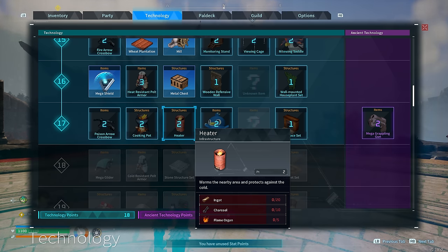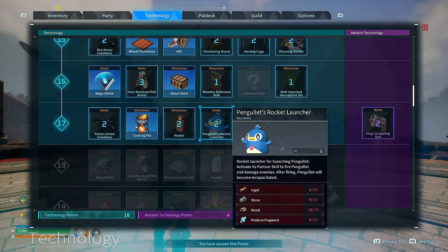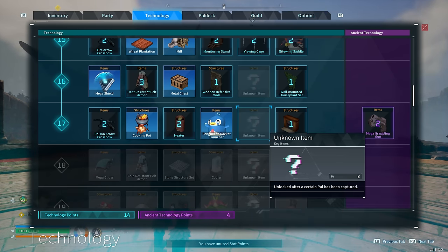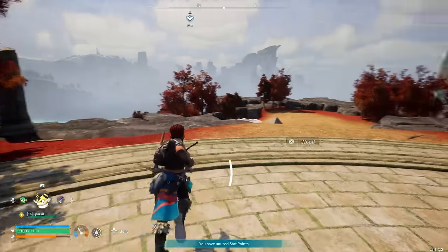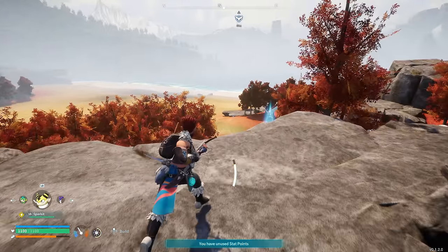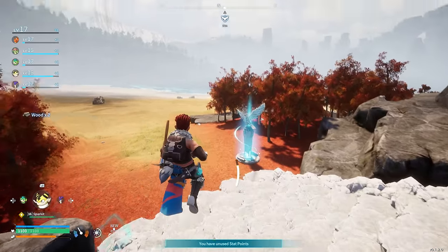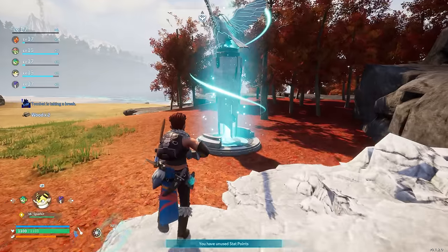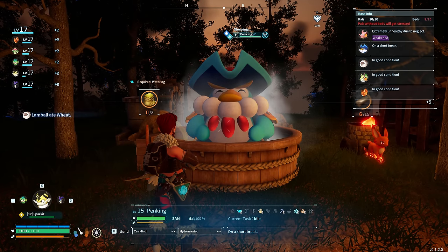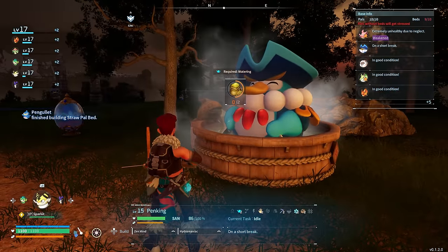I might put Penking to work in our base, I'm really tempted. We've just unlocked the mega grappling gun as well! Fireplace - very nice. Let's get a cooking pot - that sounds like a good idea. Let's head back to base and get Penking to work. He's been captured and he will be used! This has been a pretty successful episode so far.